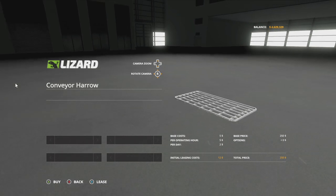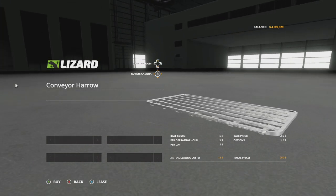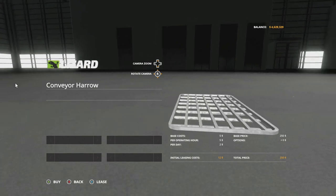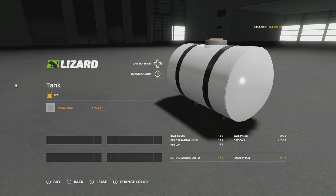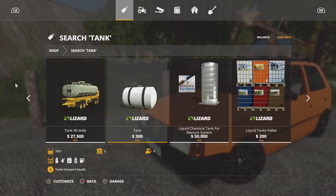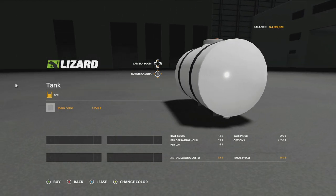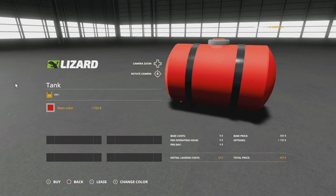We also have a few attachments for this as well. The first one is the conveyor harrow - that's a wrong name, it actually straps stuff down; you can attach it to the back. Thirdly, with this mod you also get a tank which holds 100 liters of water, fuel, liquid fertilizer, herbicide, and slurry. You can change up the color to match your wheels.